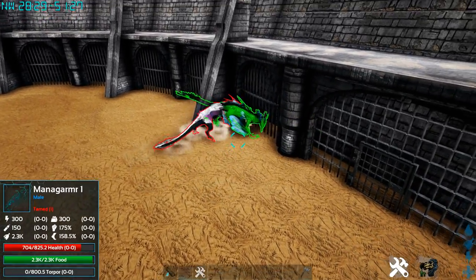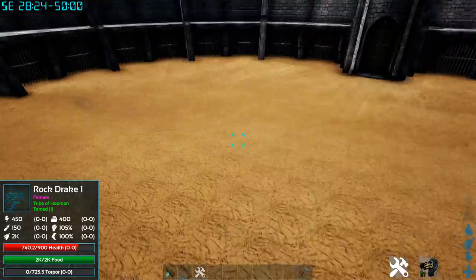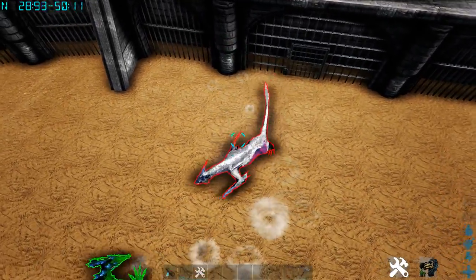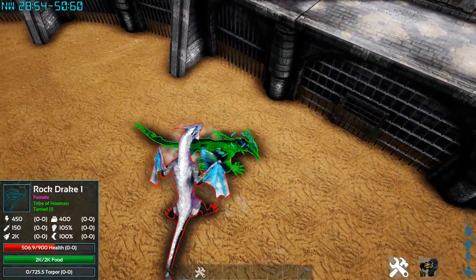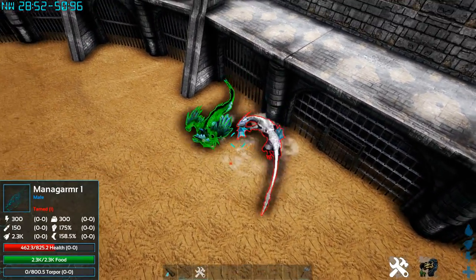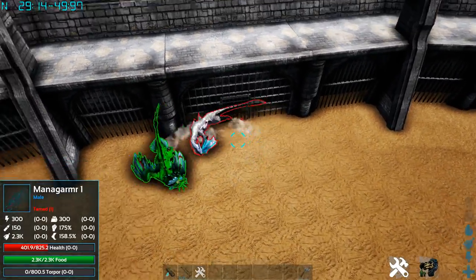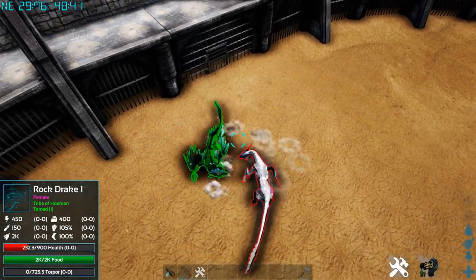Now they're just chasing each other in circles. The Rock Drake got a hit — another hit, the Rock Drake's winning. He went invisible again. The Managama is on 500 health, the Rock Drake is also on 500. The Managama is winning now — this is such a close battle. The Rock Drake's not even using his abilities, but he doesn't really have any combat ones. Oh, the Managama's winning by a lot now — by like 140 health. He dashed again.